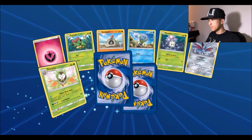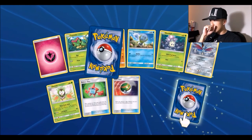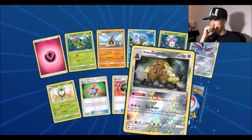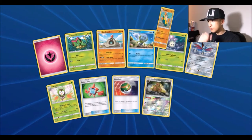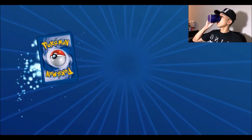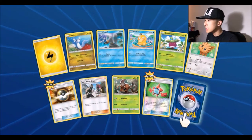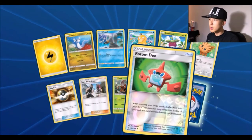Next pack: a Rotom Dex, Nest Ball, a reverse Alolan Dugtrio reverse foil, and Hariyama. Green tea is really good — it helps with digestion. We got an Ultra Ball — not the one we want — a Rotom Dex, a reverse foil.